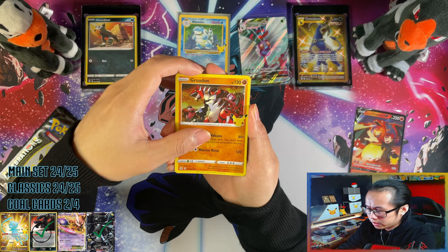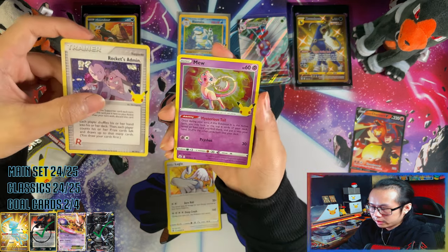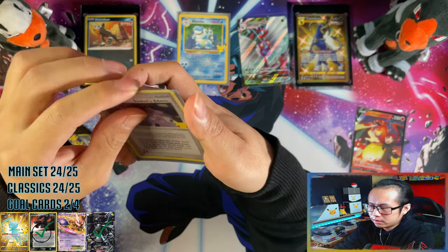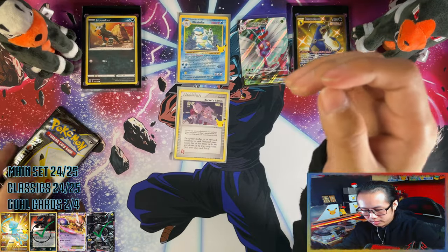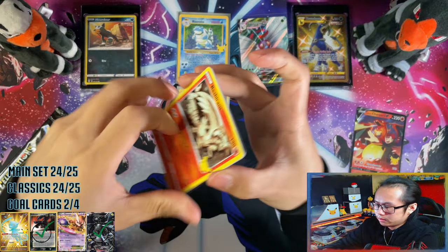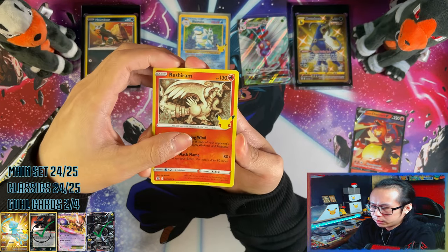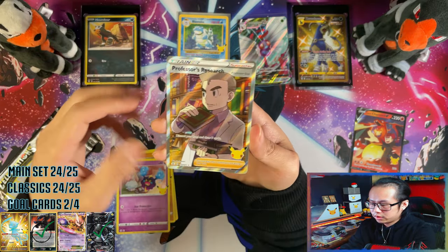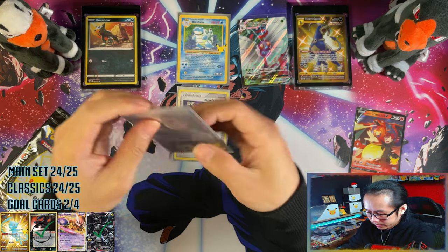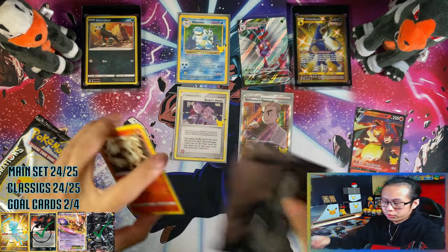The V Union should be coming in this week hopefully, and that will be the last product that I need to open. Rocket's Admin — so that's a double banger. And then if I can finally find those Small Tins that will be another one, but I'm not sure I'm going to find them at retail price. I only need the V Union for the promos. Professor's Research — nice.